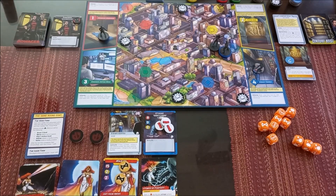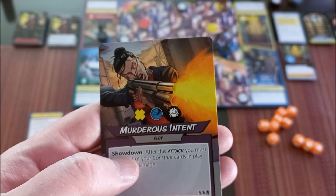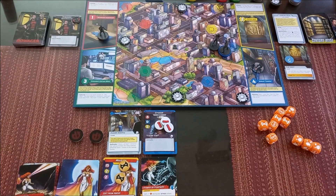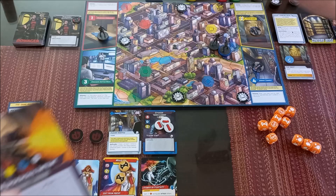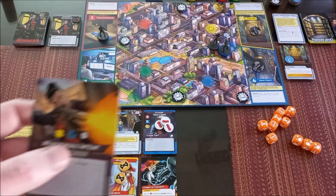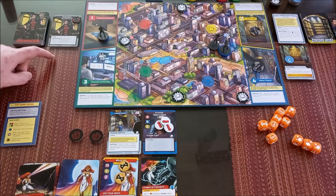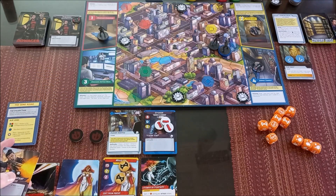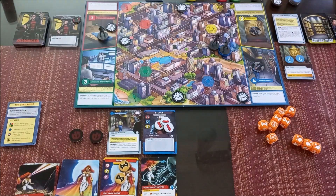Dowager's card is 'Murderous Intent.' It has a showdown symbol that only matters if we're attacking her. The card places one minion on the corresponding panel — a minion goes to Century City Bank. Then the villain inflicts or schemes; she can't inflict because no one is nearby, so she schemes. The card also says: place one bystander on the map, or the villain captures one bystander. We already have four bystanders on map spaces, so the villain captures a bystander. That was Dowager's turn.